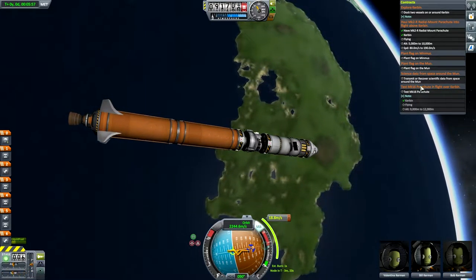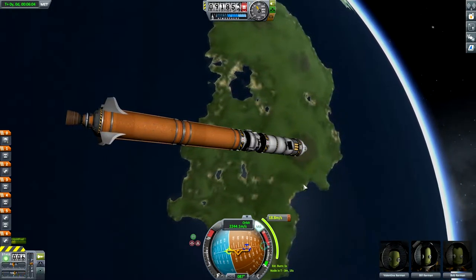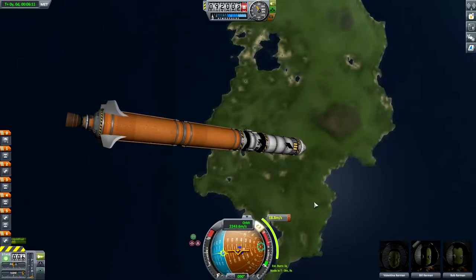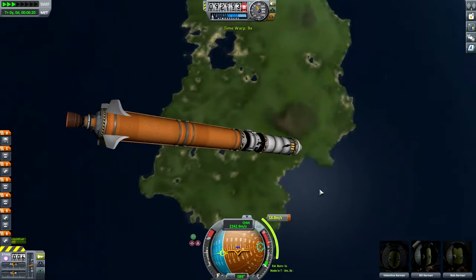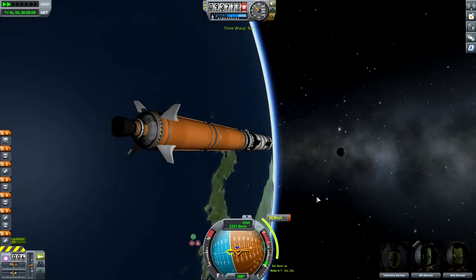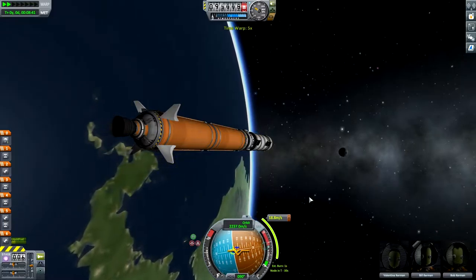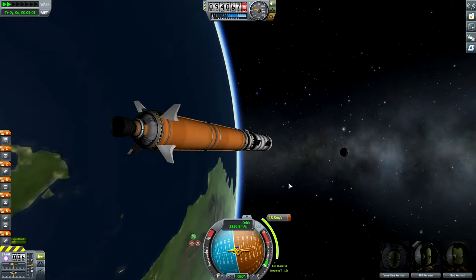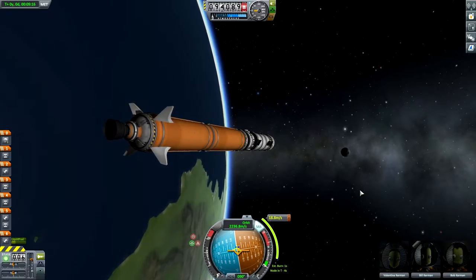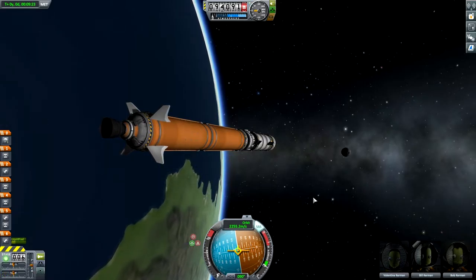Essentially what we are going to do is plant a flag on the moon, of course get science data from space around the moon, and that will complete two of our contracts. Plus we'll get some world firsts for landing on the moon and planting a flag. So it should be a good time. Let's speed her up — we only need a one second burn, so as we come around the planet, there's the moon. We're going to be just a little late. We're not doing our lunar insertion yet — we're circularizing. We could have just kept right on going, but I'm not comfortable doing such things as that.